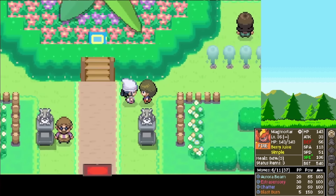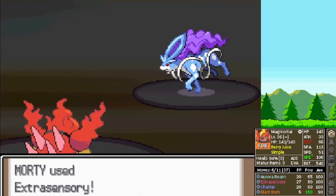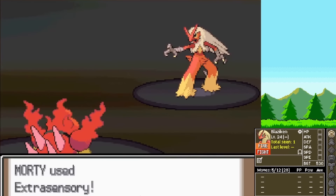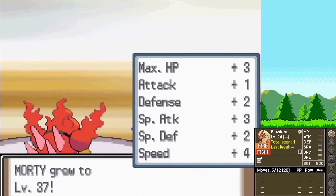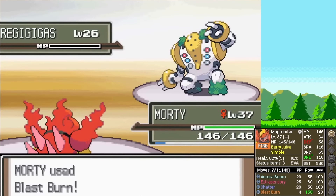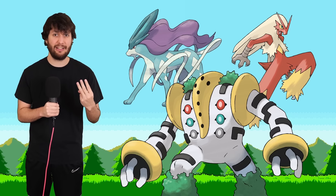The first trainer goes down easy, but the second trainer bleeds with a Suicune — but we kind of luck out, it doesn't have the most absurd special defense. Their second mon is a Blaziken, which we easily eliminate. We get another level-up move: Sweet Scent — obviously it's bad. And their third Pokemon is Regigigas. Remember, abilities are randomized, so it doesn't have Slow Start. But we have that delete button called Blast Burn. Suicune, Blaziken, Regigigas — that's a crazy team.